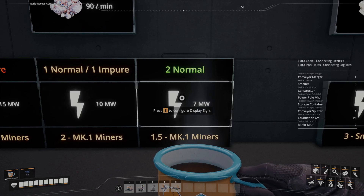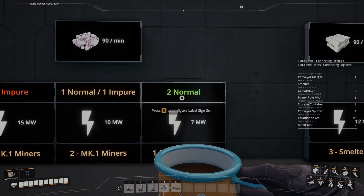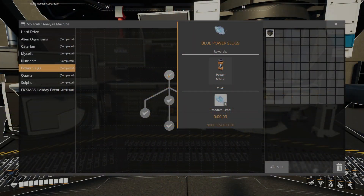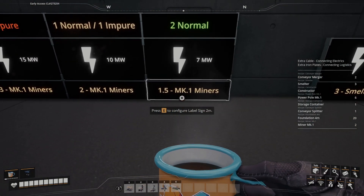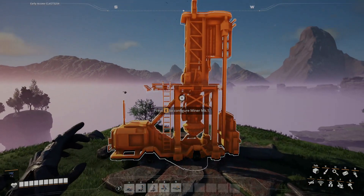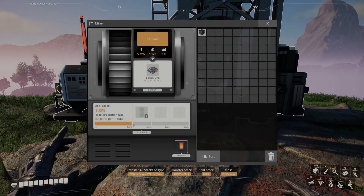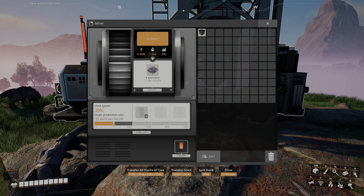The best way to do this is to use two normal nodes. The only downside is that you're going to need to access the overclocking ability in the MAM under the power slug section, but this will only use seven megawatts of power and only 1.5 Mark I miners. The way that works is you've got one miner set to 100% clock speed on one normal node, and one miner set to 50% clock speed on the other, generating 90 iron ore per minute.